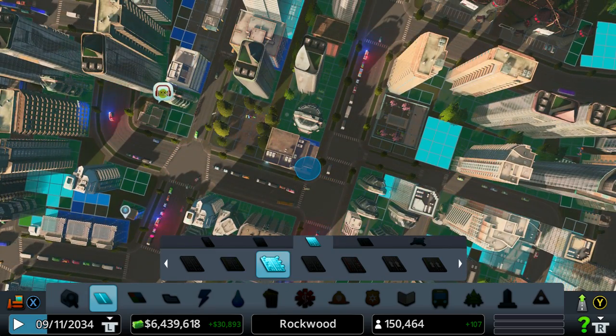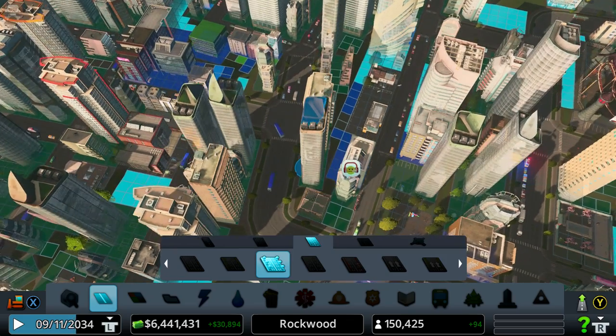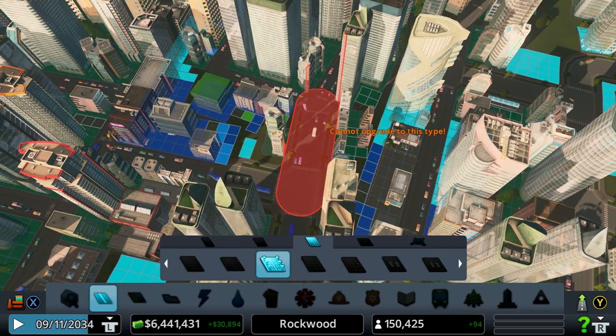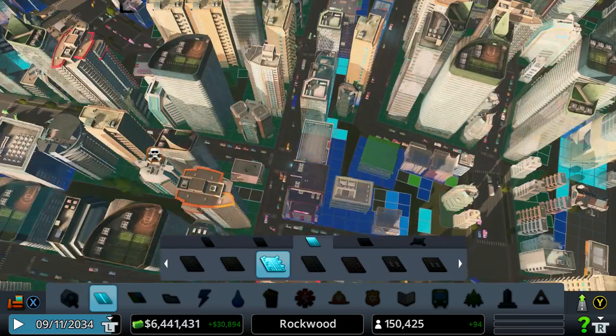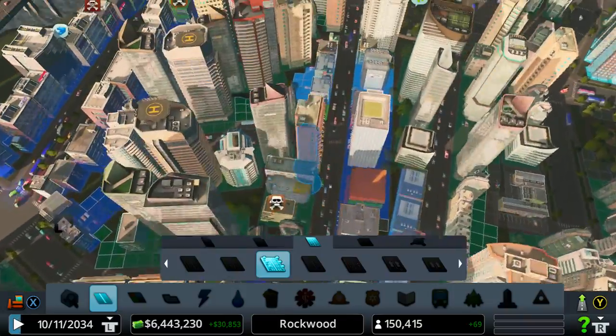Anyway, I hope this was helpful. I wish I knew at the start because it would have saved me a lot of removal of people. Because when you redo the road, the blocks become clear again and it can make a lot of residents and businesses move out straight away.